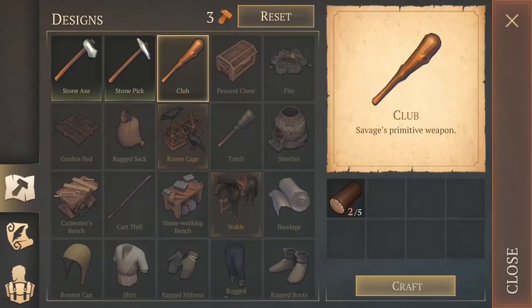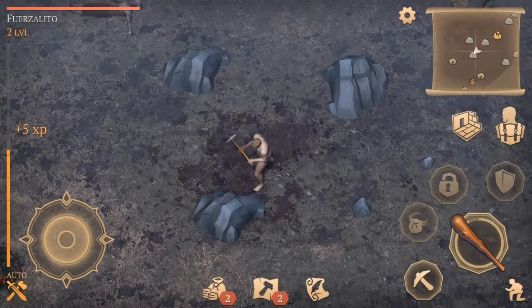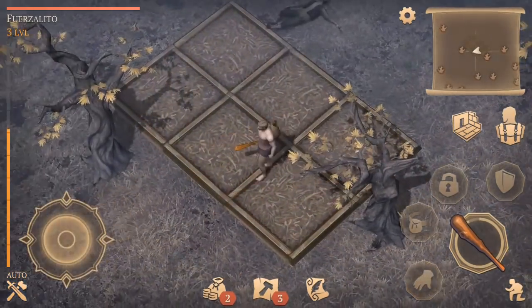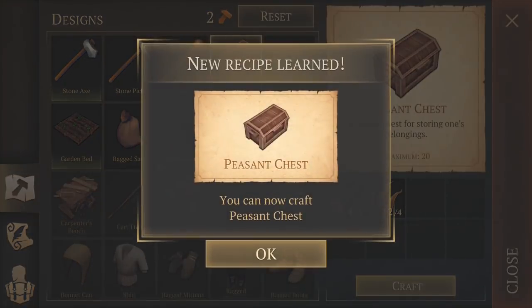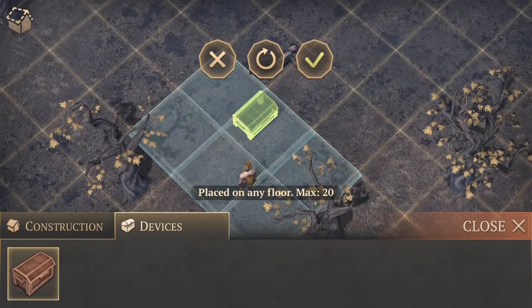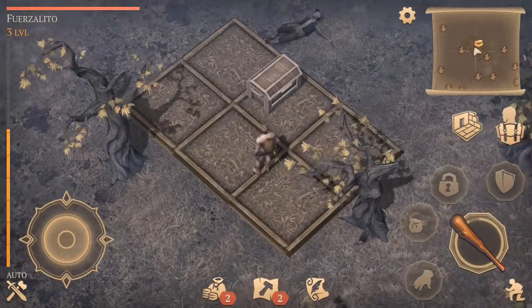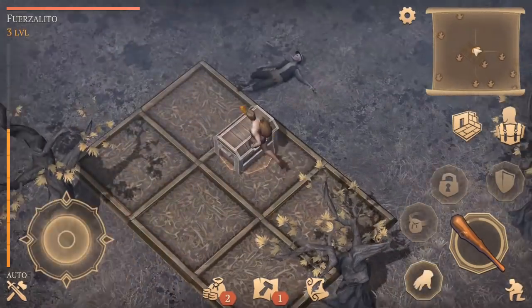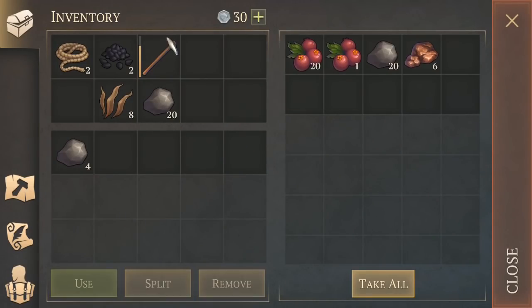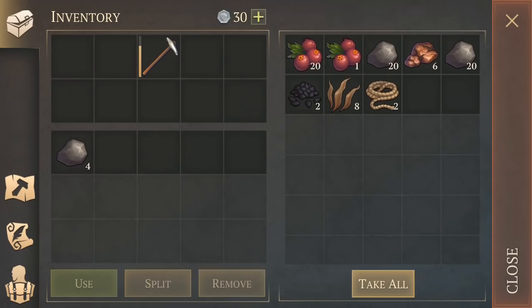After killing everything in the area, I recommend building one pickaxe and then putting your character on auto. When he's done, you should be at least level 3 which will allow you to build a peasant's chest. Don't worry about building walls just yet because no one can actually raid your base — that hasn't actually been implemented in the game yet. After building a sack, I recommend using all of your resources on building storage. Place everything in that storage and leave the area.